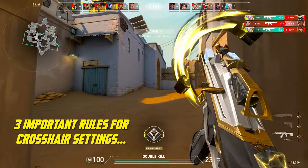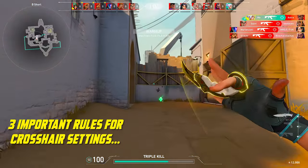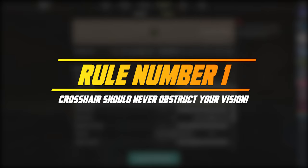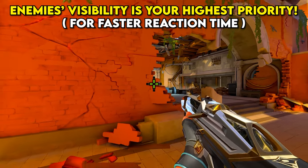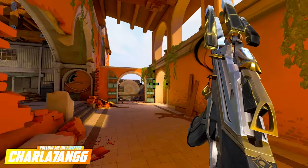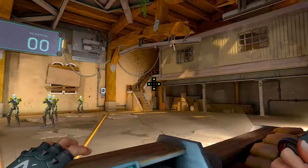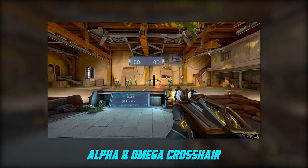Right at the beginning we have a few very important rules to follow when it comes to Valorant crosshair settings. Rule number one: make sure that your crosshair is not obstructing your vision of enemies. When you're holding any angle, you always want to see the absolutely first pixel of enemies when they are peeking you. Having extremely big, chunky crosshairs is never a good idea.